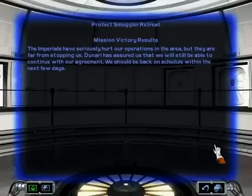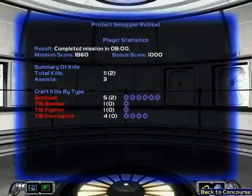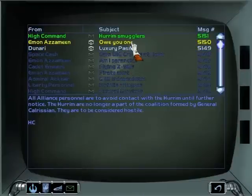The Imperials have seriously hurt our operations in the area, but they are far from stopping us. Denarii has assured us that we will still be able to continue with our agreement — we should be back on schedule within the next few days. The Hurrem continue to be a problem. Ships claiming to be liberating cargo for the Rebellion have been raiding commercial convoys. Our diplomats are under pressure to explain the havoc caused by the Hurrem. Denarii is convinced the Hurrem are making a play for power, as several of his associates were also attacked. We have begun searching for the Hurrem base of operations. I get that the Hurrem are making a power play, but they were blowing up cargo they came to steal just because it was fighting back — how do you make money that way?